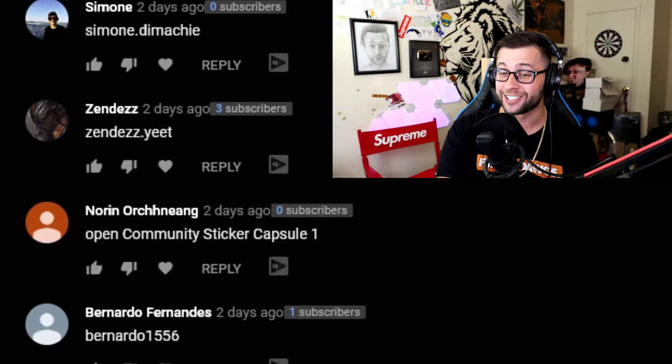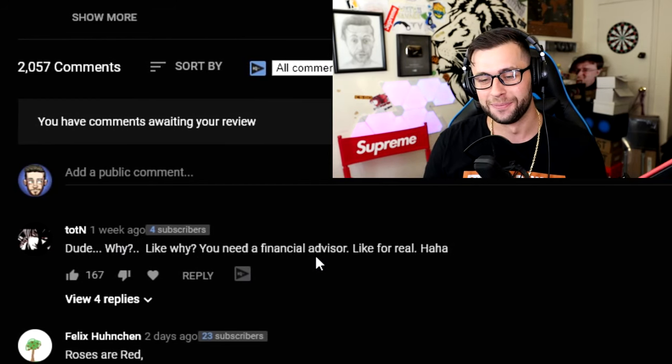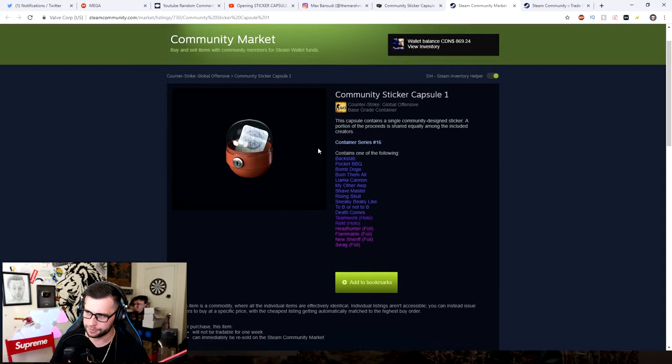Somebody actually commented on that and said 'open community sticker capsule one' — thank you so much Norin. On a side note, another comment said I needed a financial advisor, and I talked to my financial advisor and he said 'yes, watch games, go buy some more.' So it's finally time — let's go to our Steam market and buy Sticker Capsule One.